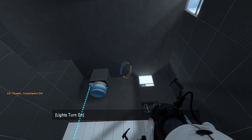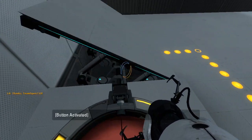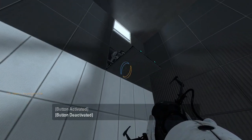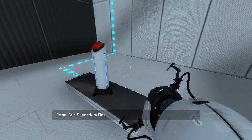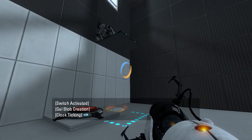Right, so that's our target. And this is what we have to work with. What is this? Oh, an angle panel. Isn't that interesting? Guess we want Conversion Gel there, maybe? Who knows? Or maybe we just want to bounce a bunch.